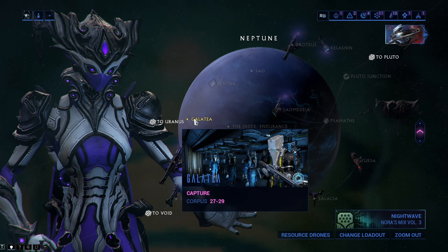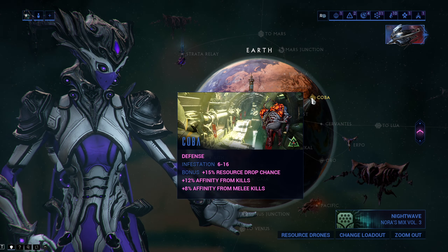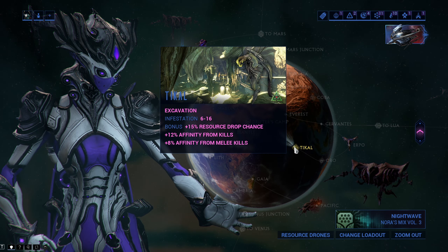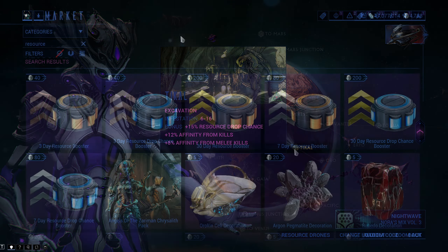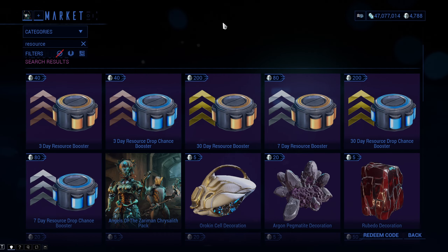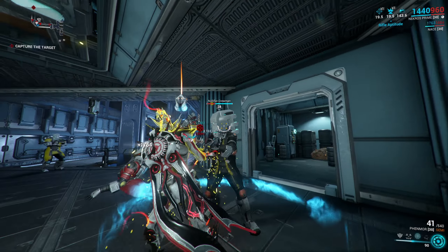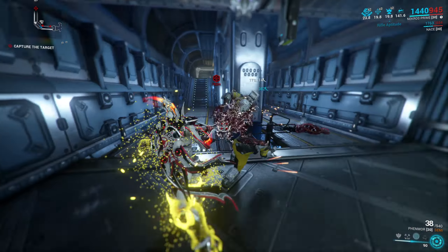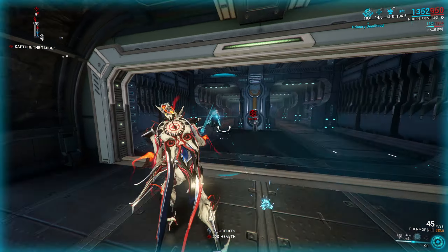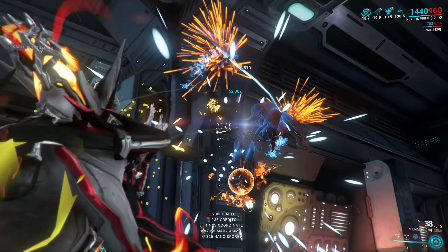When you advance, get a few Warframes and some good weapons, you can also do Dark Sector missions. Their point is that they have a drop chance boost for resources integrated into them. You may also use other resource drop boosts such as the resource drop chance booster, double resource booster, Smeeta Kavat's Charm ability, and loot frames such as Nekros and Khora. The main thing to know is that if you have all the boosts, you will get far more Ferrite from enemies compared to destroying crates. If you don't have the boosts, crates are far better.